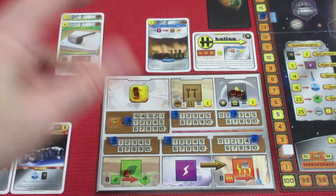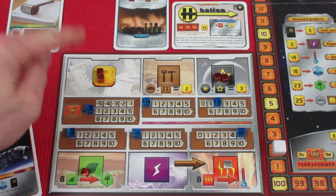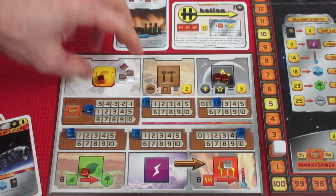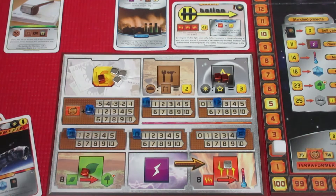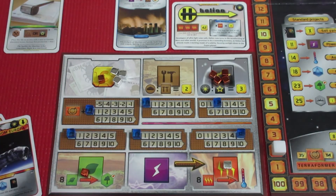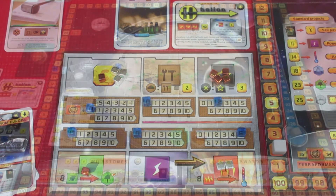Back to the main board for production. No energy to move to heat. Mega credits still at 14, so we gain 15 and take one back — 16 mega credits total. No iron production, but now two titanium production, which is great. Adding two titanium to our pool — now at four. No plant production, no energy production, five heat production giving ten heat total.